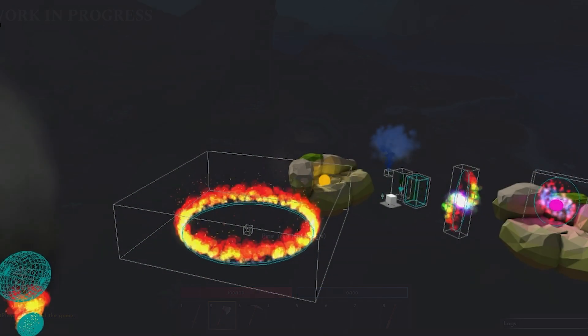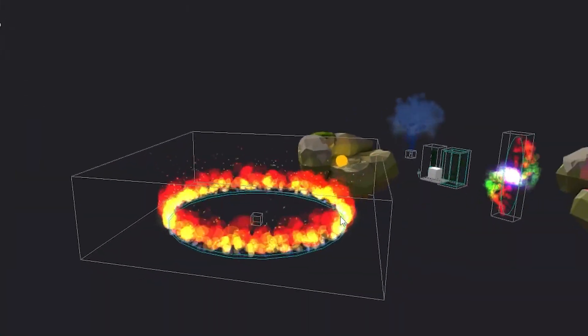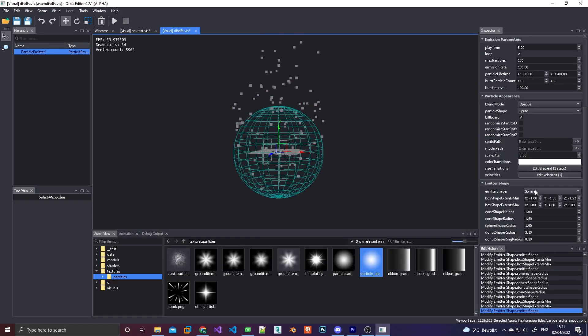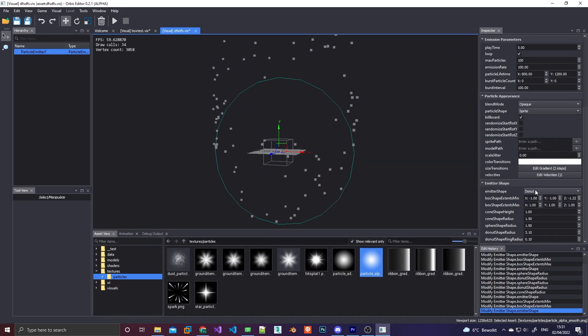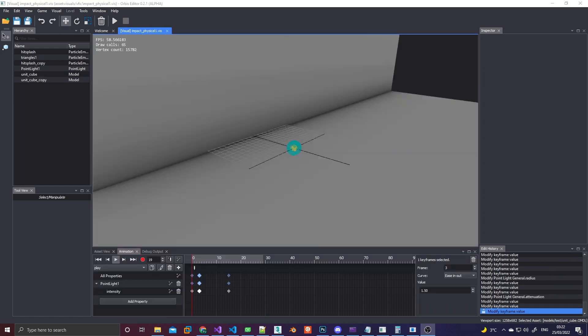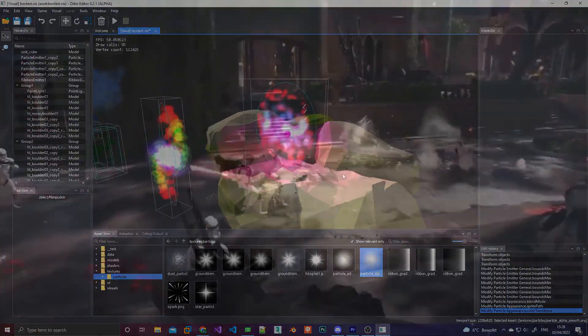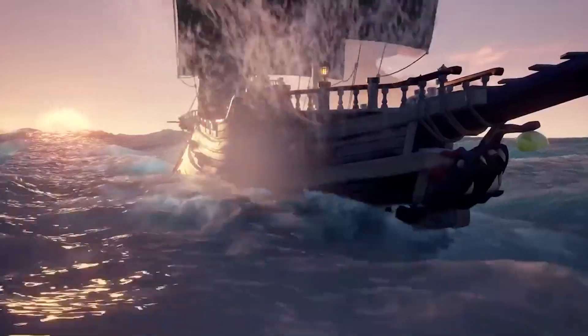So let's start off by taking a look at the new engine features. First up, particle emitters. Everyone probably knows what particles are — it's basically a bunch of instanced sprites or meshes that are emitted from some kind of volume, like a cone, a sphere, or even a donut shape. They can be used to create a wide variety of effects, from explosions to blood spurts to fire and smoke, sparks, portals — you name it. Almost every visual effect uses particles in some way or another.